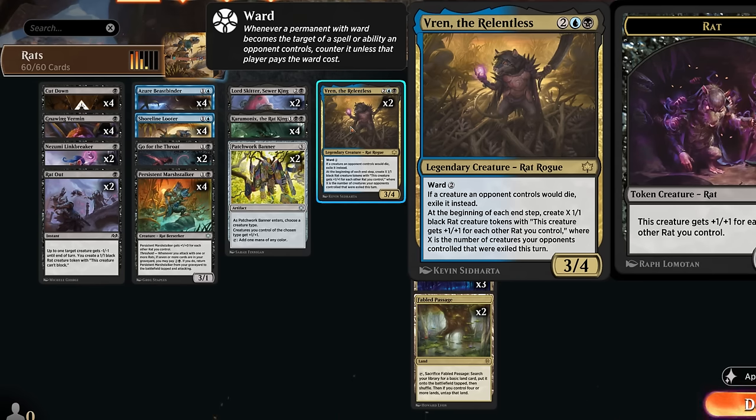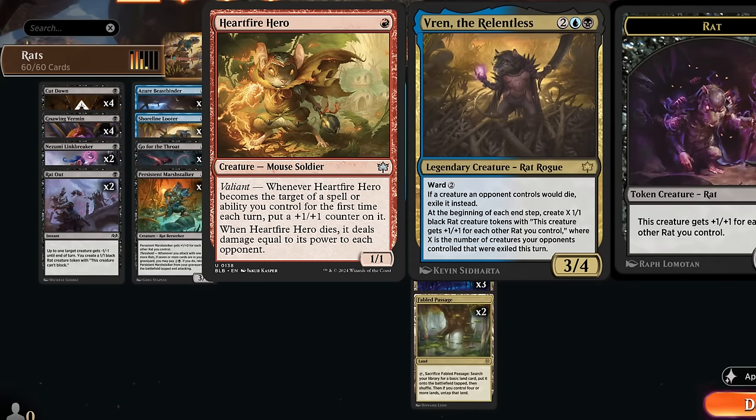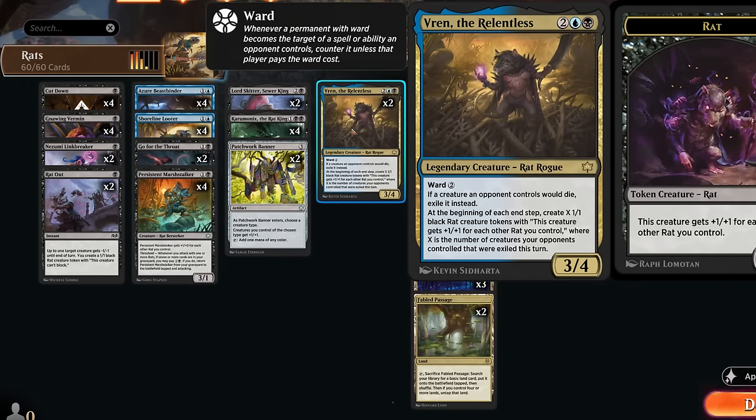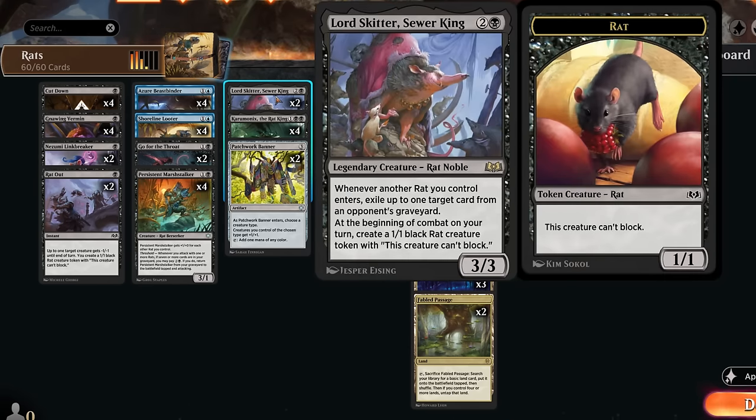We also get to play two copies of Vren the Relentless, a four-mana 3/4 with ward two. It says if a creature an opponent controls would die, exile it instead — preventing an opposing Harfire Hero or Cacophony Scamp from triggering when they die. At the beginning of each end step it creates X 1/1 black rat creature tokens, and this creature gets +1/+1 for each other rat you control — similar to a Construct with artifacts. X equals the number of creatures your opponents controlled that were exiled this turn.